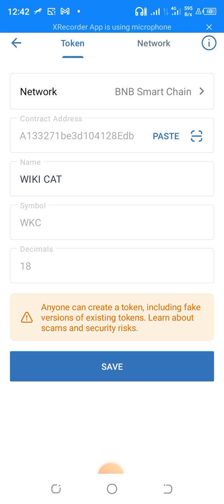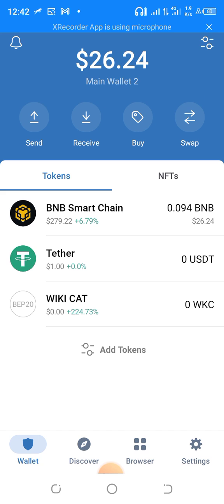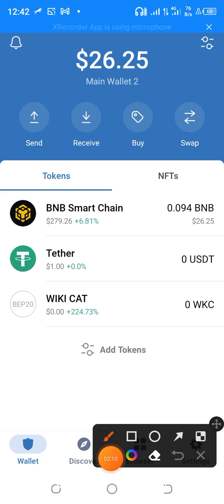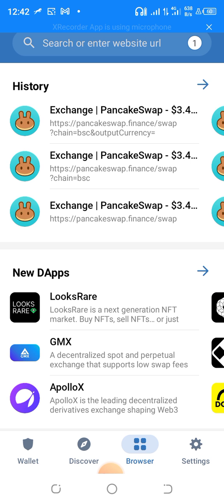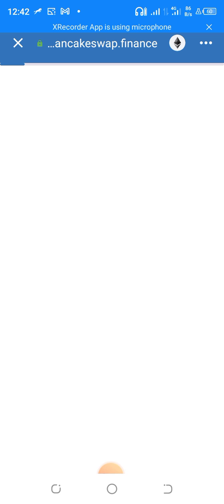Now you have Wiki Cards showing up in your wallet. The next thing you want to do is go to the browser — you can see the browser at the bottom. Click on that browser, then click on 'Swap' and you will find PancakeSwap. Click on PancakeSwap.